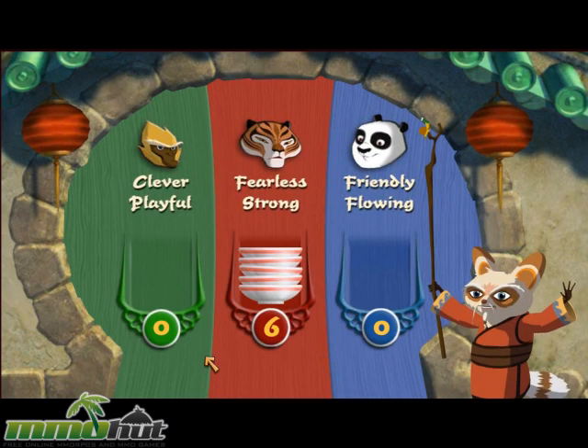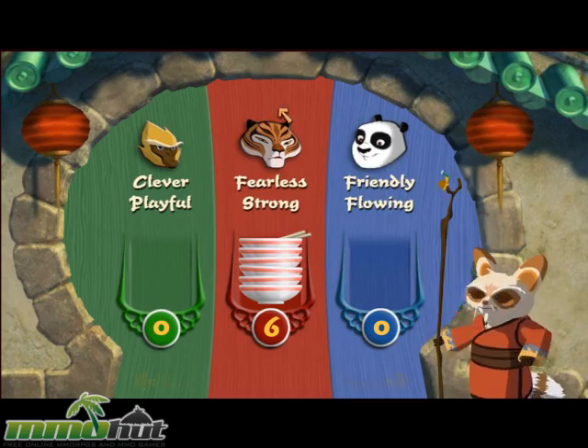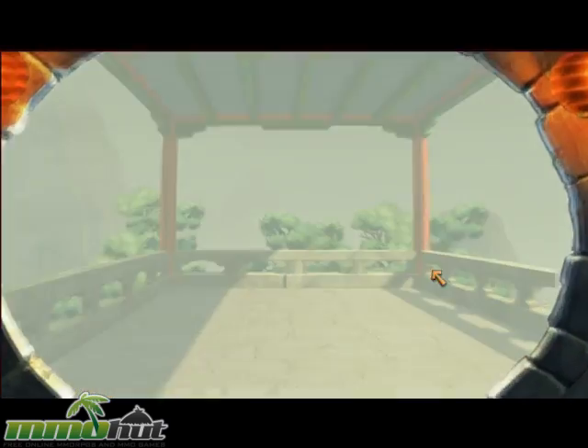You will be able to choose any animal style you want, but the test shows that your inner animal is mostly tiger. Now you can create and unleash your kung fu self.